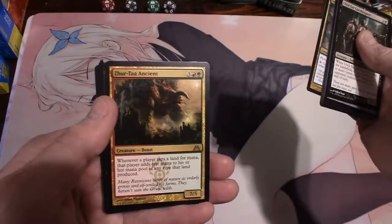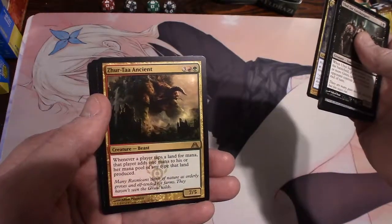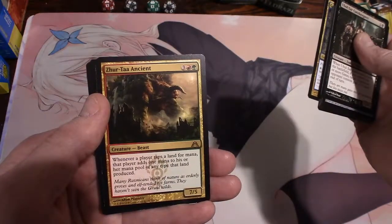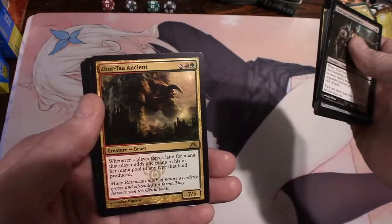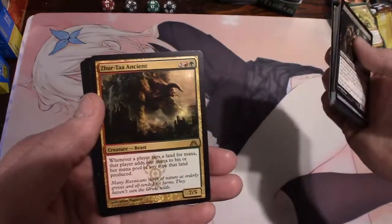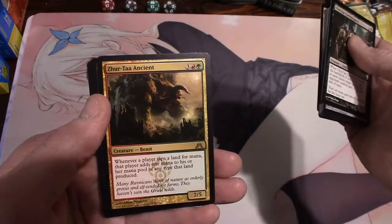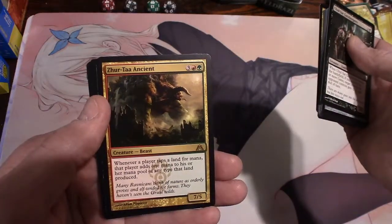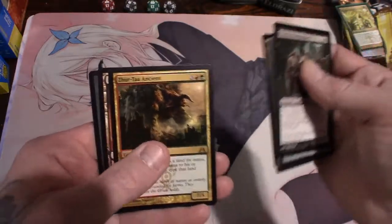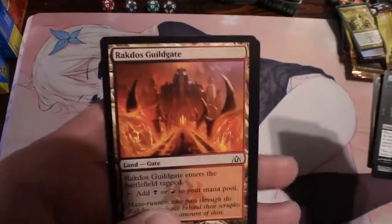Zegana Ancient is our rare. Whenever a player taps a land for mana, that player adds one mana to his or her mana pool of any type that land produced. So I'm assuming you tap a land for mana and you get another mana. It's a 7/5 for five, three a mountain and a forest - pretty awesome, a 7/5 for five. And a Raktios Guild Gate - look at the artwork on that, man.